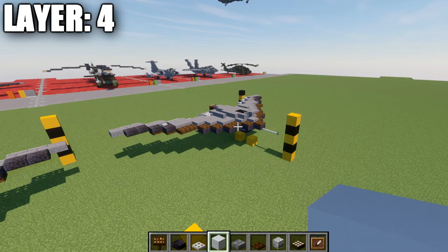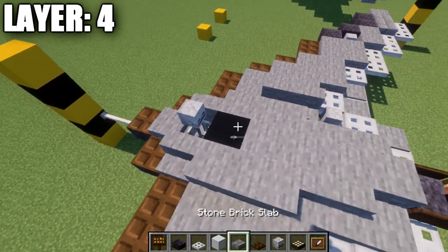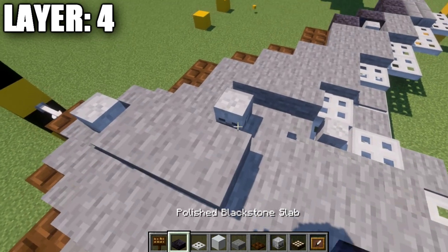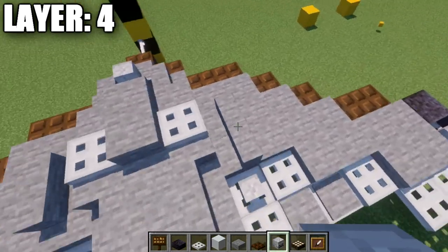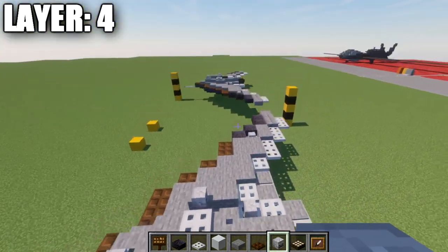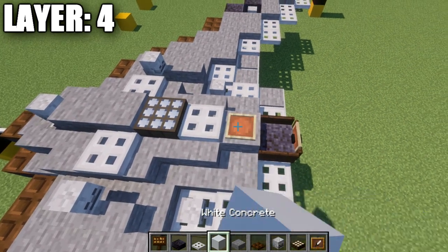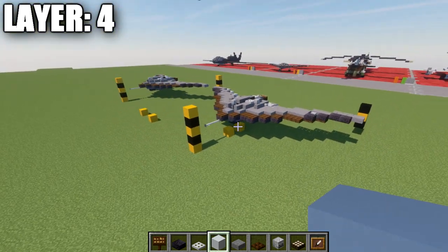Moving into our final layer, layer number four. To begin, place a skeleton skull on top of this iron bar. From that, place a stone slab back from it, then a second stone slab after that. Place an iron trap door on both sides of the second slab. Also place skeleton skulls on top of these stone stairs on both sides. Then place a daylight detector going back from the stone slab, turn it into night mode, and place an iron trap door and item frame — in that item frame, place a white concrete block. That finishes off the in-flight version of the RQ-170 Sentinel.